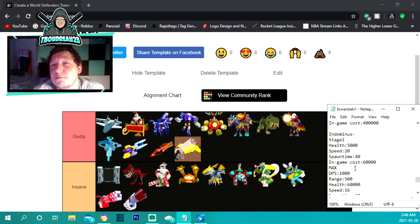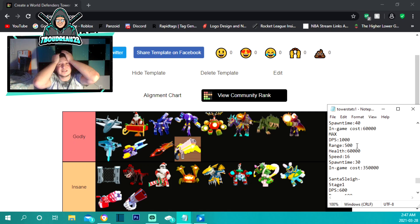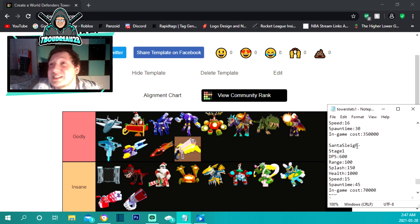The indominus is one of the best towers in the game — it's been at the top for a very long time. It costs 60,000 to place with 5,000 damage to start, 40-second spawn time, and a speed of 20. Maxed out at 350,000 — cheaper than zombie rex — spawn time drops to 30 seconds, speed drops to 16, but it hits for 60,000 damage, does 1,000 damage per second with a laser, and has 500 range — the maximum range of any tower in the game.